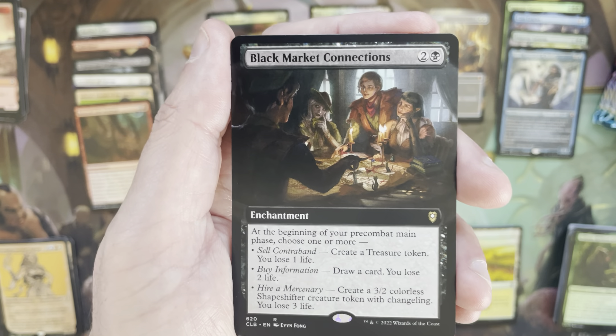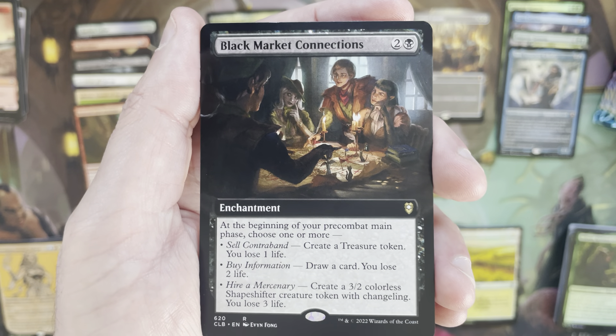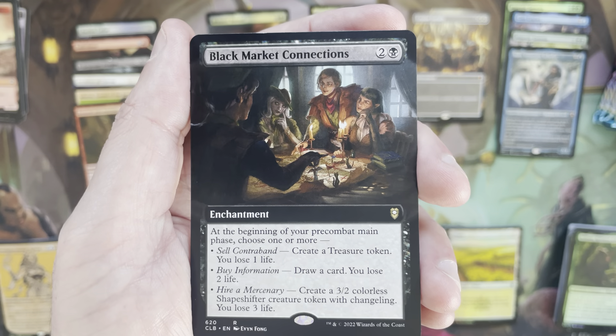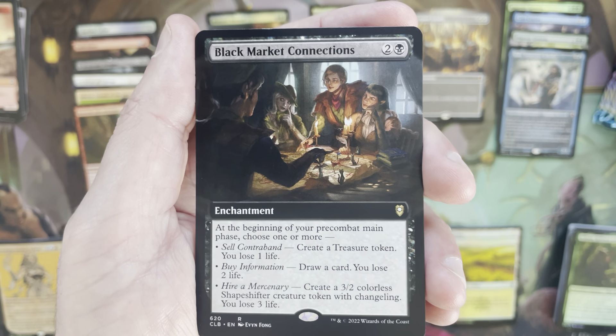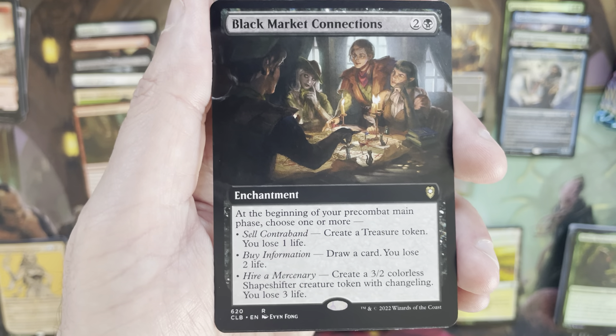Ooh, right off the bat — a foil uncommon: Irenicus's Vial of Duplication. I think the price has dropped on this; they were like five or six bucks, probably around closer to three now, but still a decent quality uncommon.